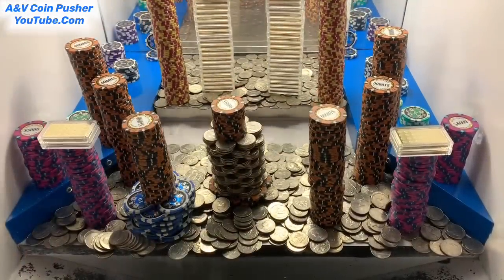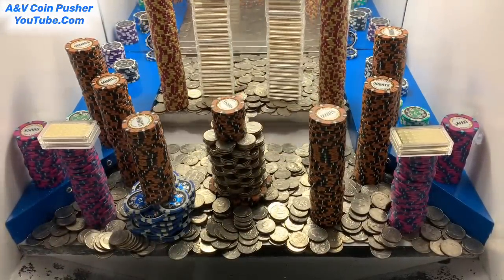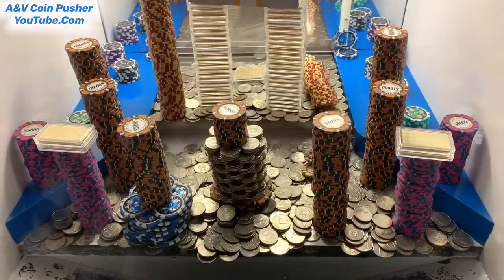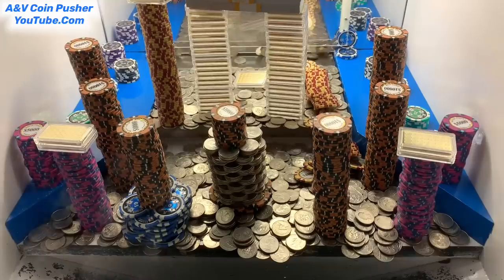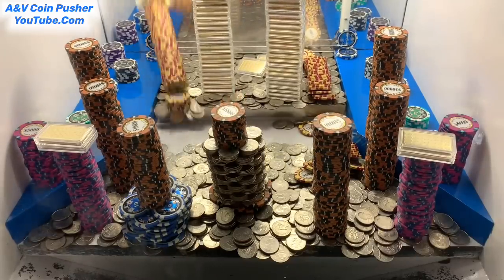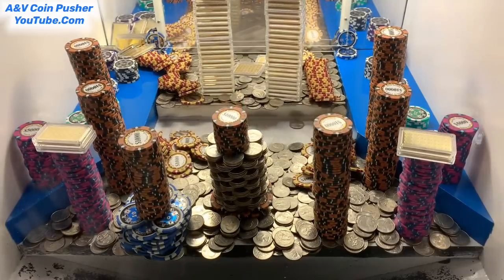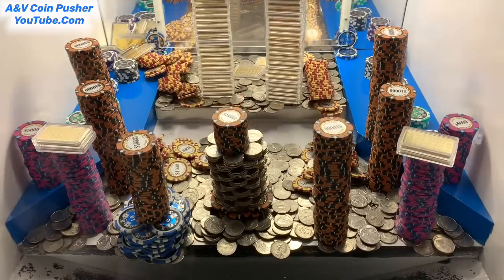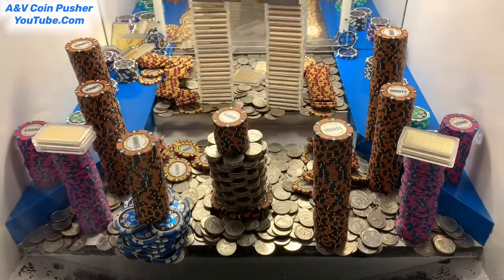I'm back. So we made $190,000 and 50 quarters so far — we won those 50 quarters back. Looks like one of those towers on the pusher back there fell down. Oh my goodness. There goes the other one. I think we lost probably four ounces of gold and quite a few of those $1,000 chips.